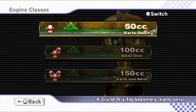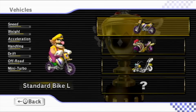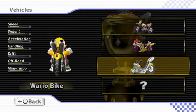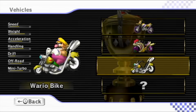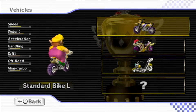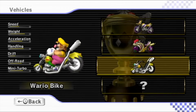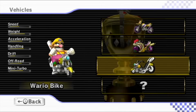We'll go to Grand Prix, 100cc bikes only, and do our next one. With Wario, we'll change our bike up a little bit — instead of the Standard Bike L, we have a choice between the Flame Runner and the Wario Bike, and we're playing as Wario, so I gotta race with the Wario Bike. Stats-wise this one is a lot more focused on acceleration, a lot worse drift, but a lot better off-road and mini-turbo. So yeah, let's give this one a try — it's the hot rod motorcycle, very cool.